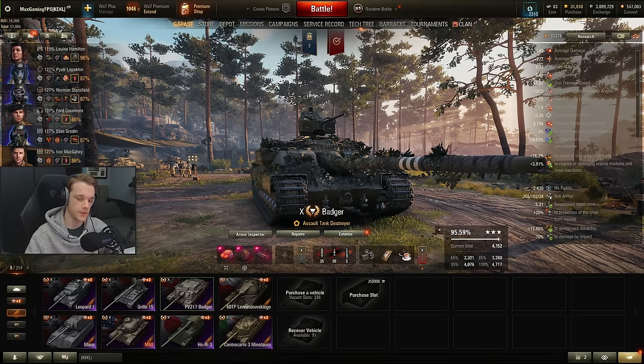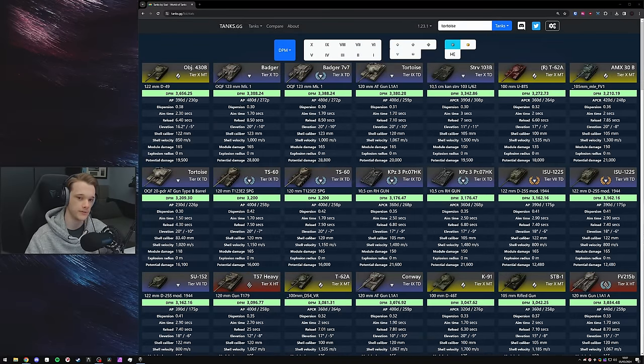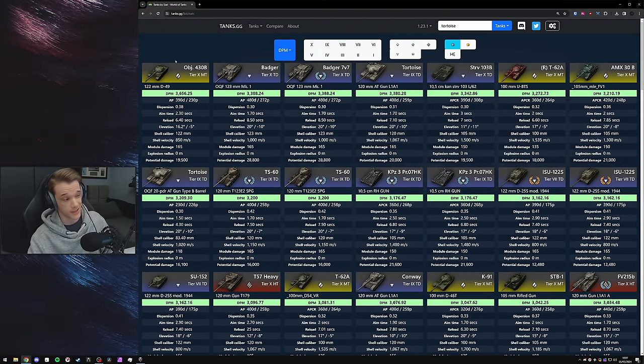First things first, we're going to go through the stats and also compare it to the Tortoise. This tank does have the highest DPM in the game — 3,388 base DPM. Ignore the 430B because that is no longer in the game. So the Badger is the top dog, closely followed by the Tortoise with only 8.04 less DPM.